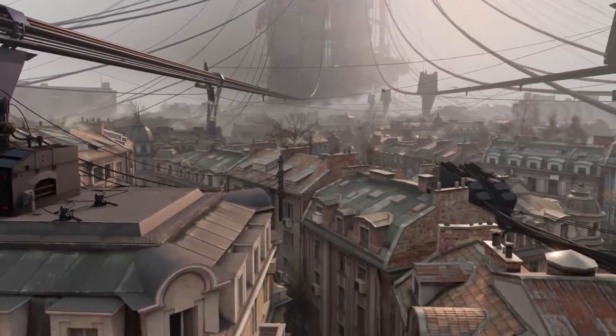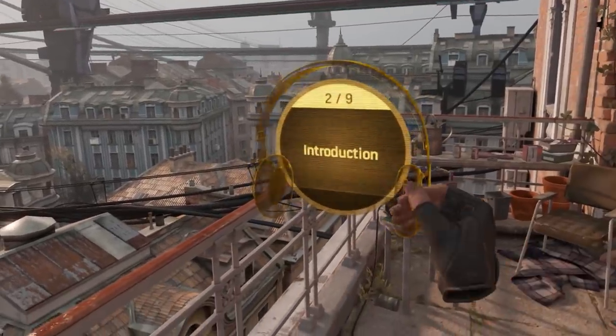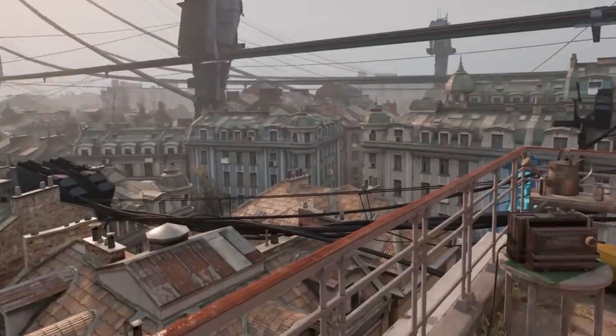Welcome to Half-Life: Alyx. To listen to a commentary node, pick up the floating hologram of a radio headset in front of you and simply put it on your head.